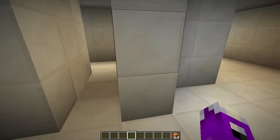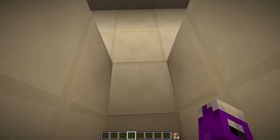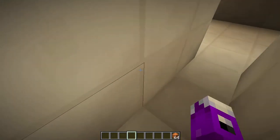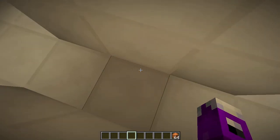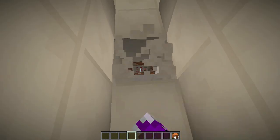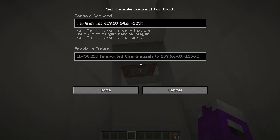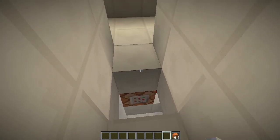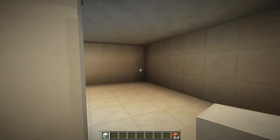You might have noticed in the last one, some of you may have guessed, when you walk here there's a bit of a stutter here. Sometimes it's smoother than others. What we have here, hidden in the floor of this one, are command blocks. So when you walk up here, it teleports you to a special location, which is the room right above here.